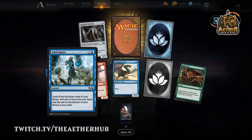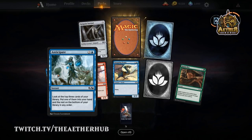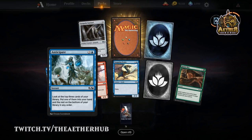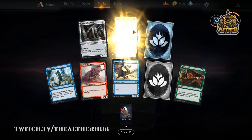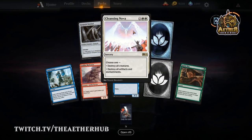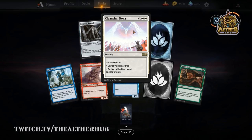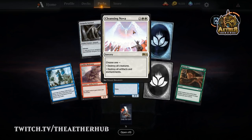Anticipate does have a really great combination with Dark Dweller Oracle — you can get that scry to place something on top of your library to then grab with Dark Dweller Oracle. Cleansing Nova — that's a card. I still think this is going to be the board wipe for white going forward because of that modality. I just don't think the life gain on Fumigate is really worth giving up the ability to destroy artifacts or enchantments, because there's a lot of really great enchantments right now.